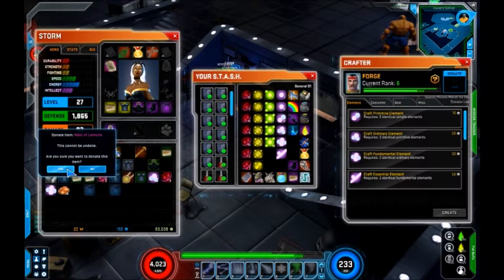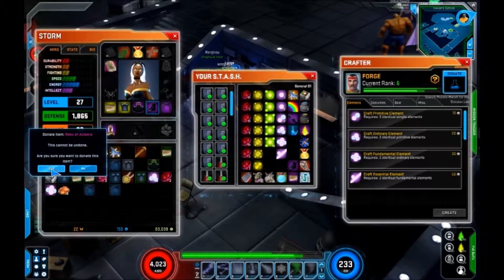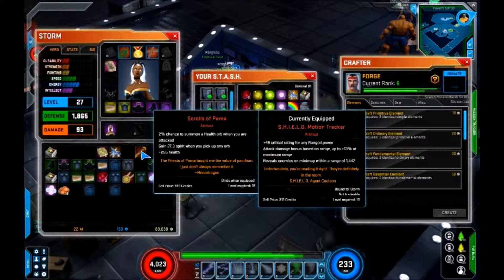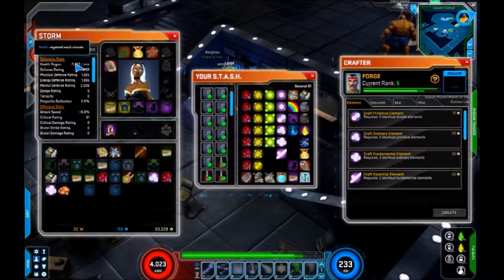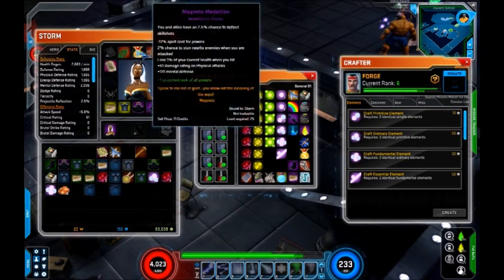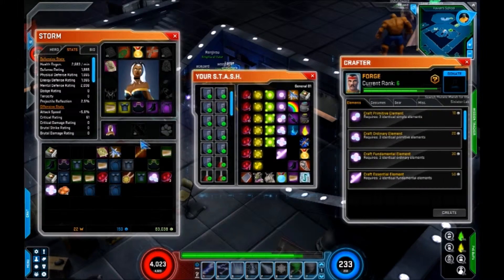And you'll see in the upper right corner that every time I do this, my forge's experience does increase a little bit. This relic here — health regeneration — is another important thing. You want to make sure you have good health regeneration, especially with Storm, because she does take a lot of damage from range shooters before she can kill them. So you want as much health regeneration as possible so that she regenerates that health. There are a lot of health orbs that drop, but especially when dealing with a boss enemy you want that health regen active. So I really don't want to get rid of some of my artifacts because they do have regeneration on them.